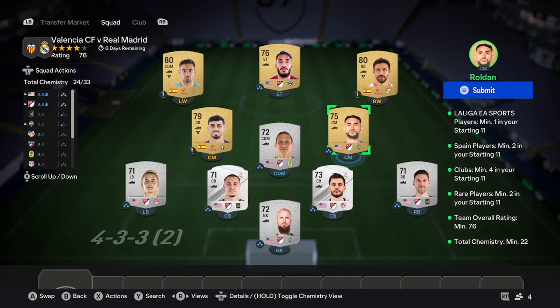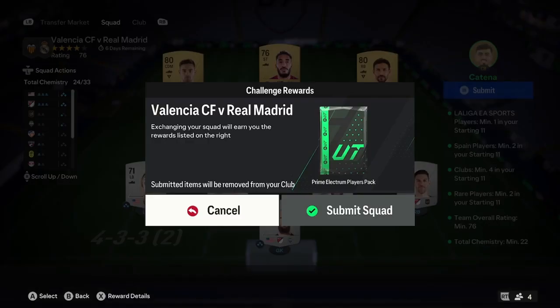You'll also need three gold commons, and you're going to need 80-rated players from Spain — one of them being from La Liga. Players like Jesus Navas, Fran Beltran, and Joan Jordan work well. Then just one more gold common, and that should take you over the rating mark. That'll be the third squad done.